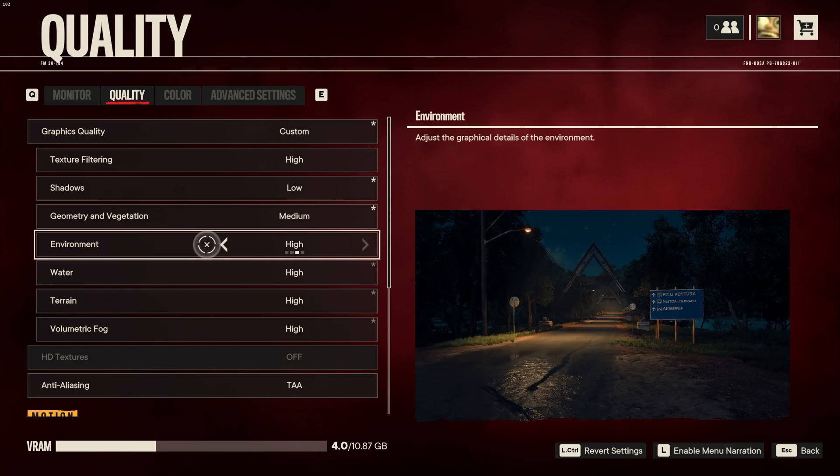The environment setting really only affects lighting and how reflective the water is. At anything above low, the water is reflective of what's behind it, which can cause some FPS drops. Lighting is very important for a game to look good, so if you prefer good visuals, leave this as medium. Otherwise, pushing it down to low will cause you to lose a bit of graphics quality but you'll gain quite a few FPS. I'll leave this as medium.